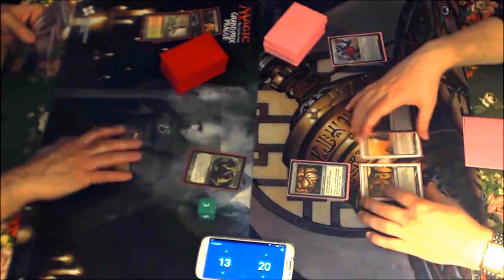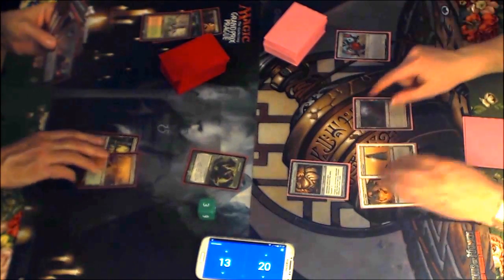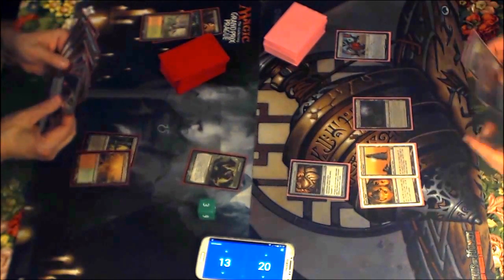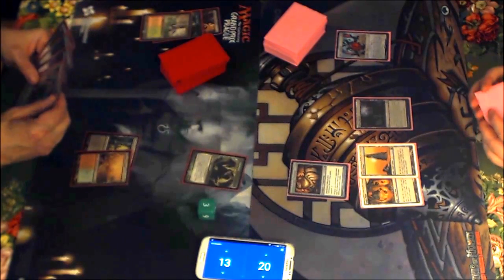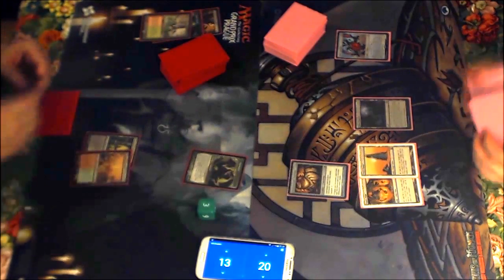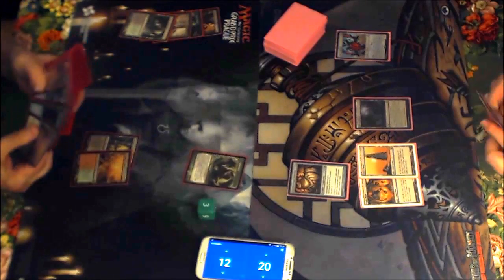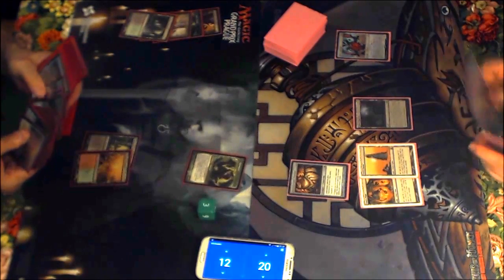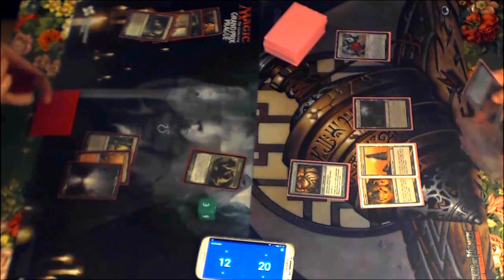So it's not spectacular right now at 3/4, but Traverse the Ulvenwald is just so huge for the deck. Abrupt Decay is huge too — to answer an opponent's Death Shadow, Tarmogoyf, or something like that. The Death Shadow deck can be pretty much any color combination; you're based black, that's for sure. You can even build a black-white version of the deck.